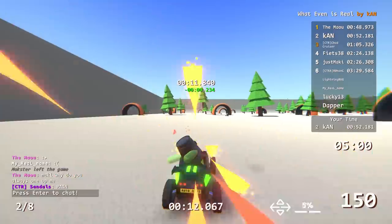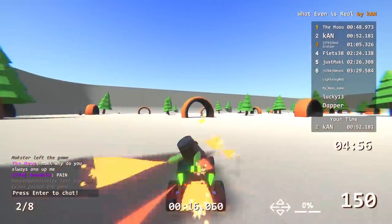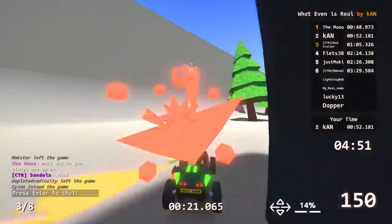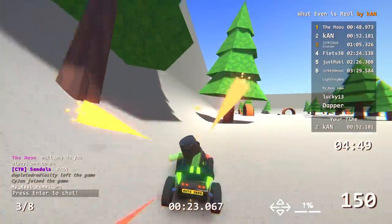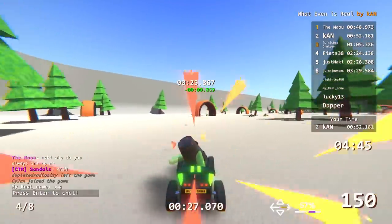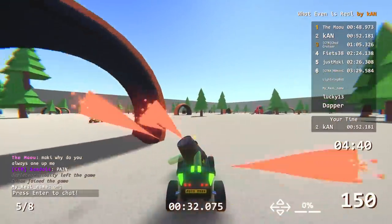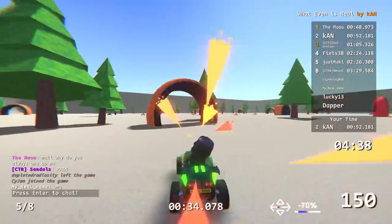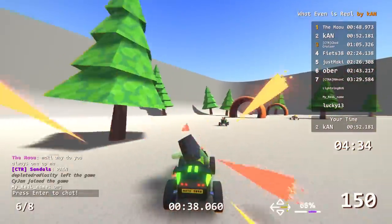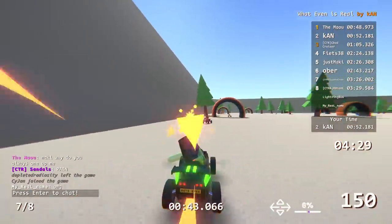I'm literally going to set a 10-minute time, I don't even care. If you go through all the checkpoints you'll eventually get them. Still a one-second green — the booster just kind of wrecks you if you're not careful. How do you get a 48? Maybe I go backwards. Maybe I go the other way.